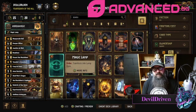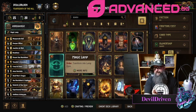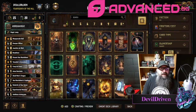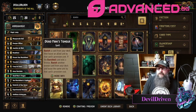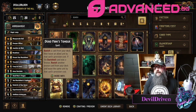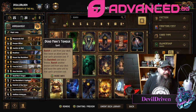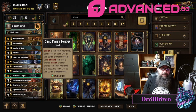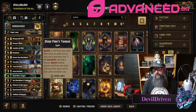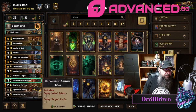Hey guys, I am Devil Driven. This is, to me, the definitive Nilfgaard list — this is the list you're gonna jam. Dead Man's Tongue should be fixed hopefully today or tomorrow, but I'm playing it. I don't care — even if it didn't show the cards in order I'd still play it. It's a fantastic card, getting rid of your bronze cards or using it to get the provisions of a gold card you didn't draw.